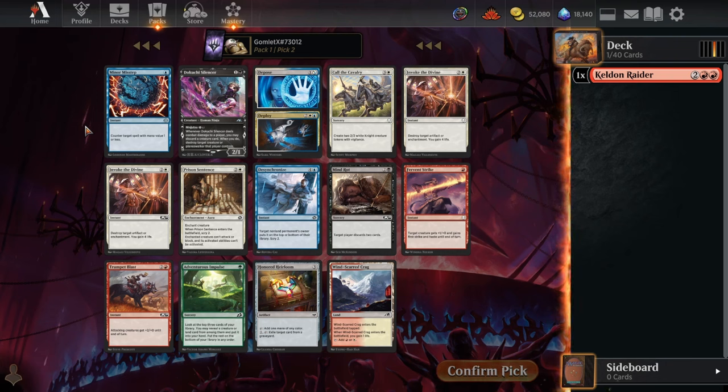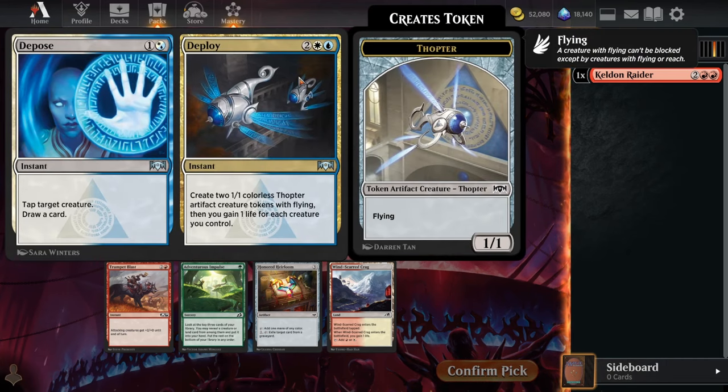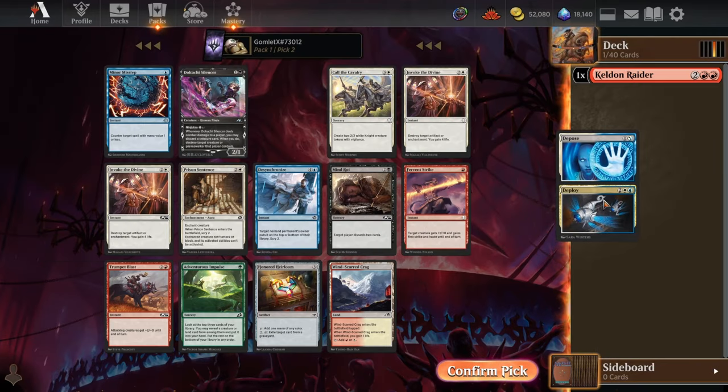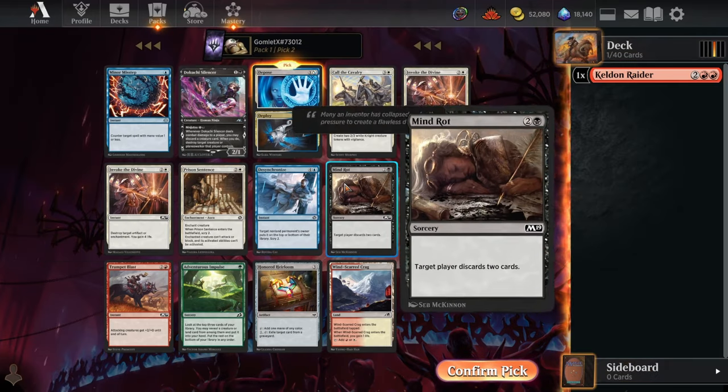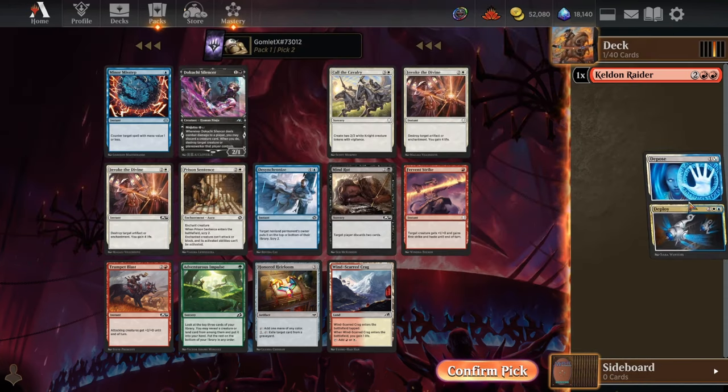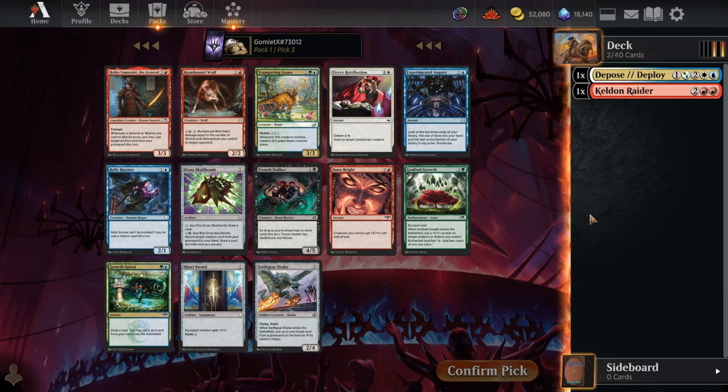Once again we want to take pretty much anything that can draw us cards so we can try to loop through our deck turn 1 and get a quick kill with some kind of haste win condition, so Depose is going to be the play here — tap a creature, draw a card. You have to get a creature on the board, but it's pretty easy when you have creatures like Keldon Raider that you can just play first and then Depose your own Keldon Raider to loop through your deck and draw some extra cards. Mind Rot is fine too if you somehow don't manage to win turn 1, you can make sure your opponent is unlikely to chain off if you have enough discard spells, but I'm just going to go for cantrips and card draw over literally anything, as that is always a solid plan in Omniscience.